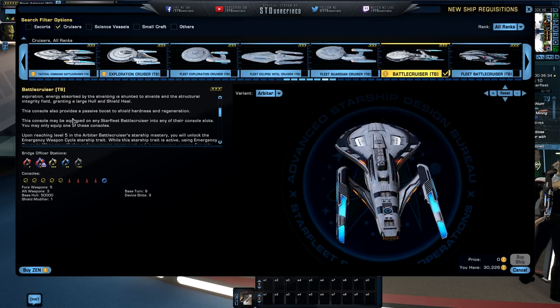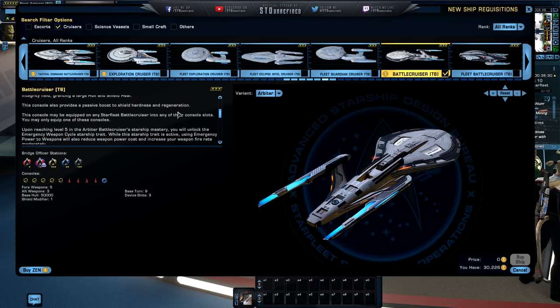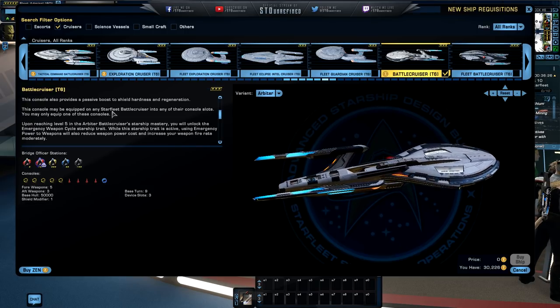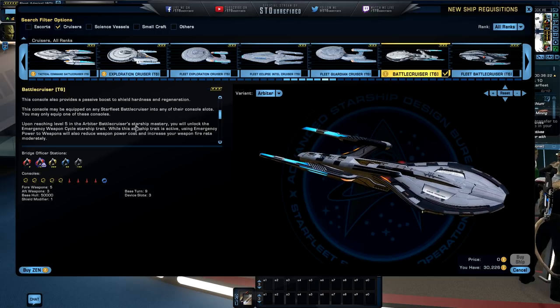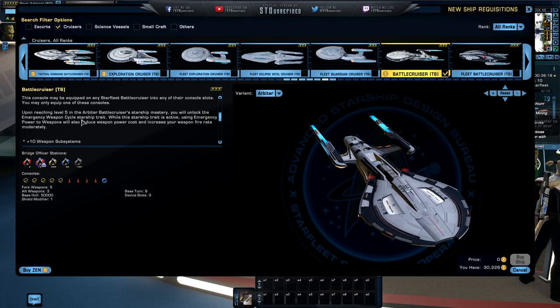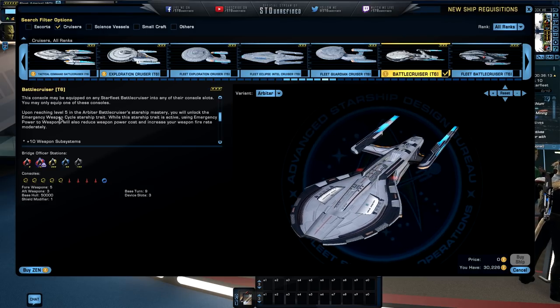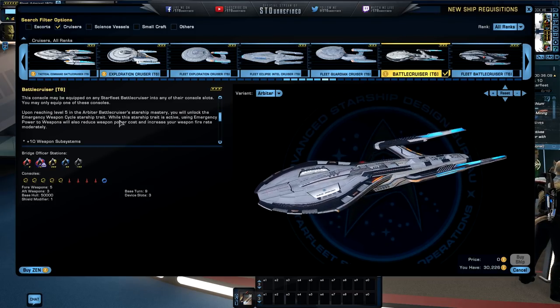The starship features a Lieutenant Commander Tactical/Intel Specialist seat. The Arbiter class battlecruiser comes equipped with an Ablative Hazard Shield console. When active, Ablative Hazard Shield grants temporary secondary shields. Upon expiration, energy absorbed by the shield is shunted to shields and the Structural Integrity Field, granting a large hull and shield heal. This console provides a passive boost to shield hardness and regeneration rate. This console may be equipped on any battlecruiser in any console slot, but only one at a time. Upon reaching level 5 of your Arbiter battlecruiser Starship Mastery, you will unlock the Emergency Weapon Cycle Starship Trait.